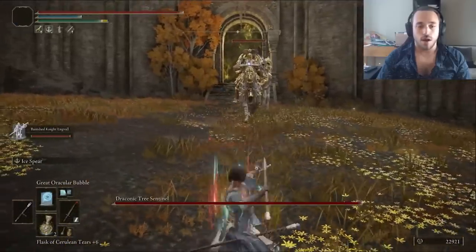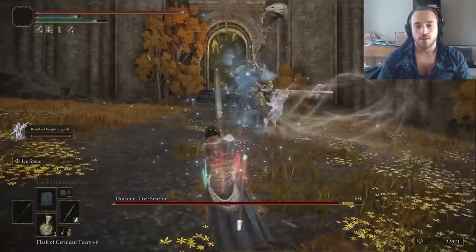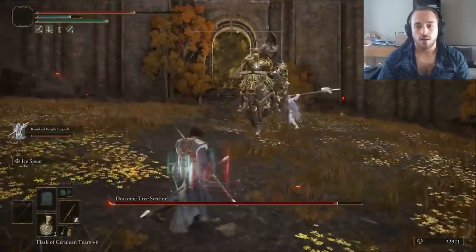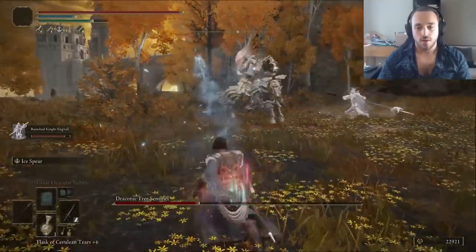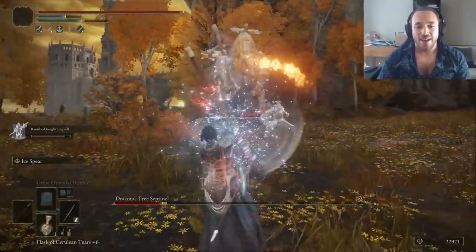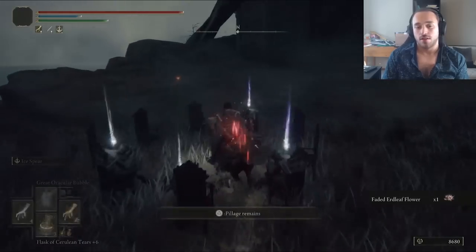First up is the Draconic Tree Sentinel, and the hardest part is finding the spacing, especially considering he's on a horse that loves to hop around and firebend. I guess the horse is friends with a dragon, since they are the original firebenders. It's not that bad, though. Aangval is a fantastic tank, keeping the aggression on him and letting us make some serious DPS. We use those runes to level up the Lusats staff and get a few smithing stones from the Grail.